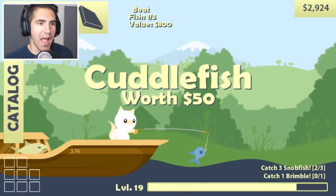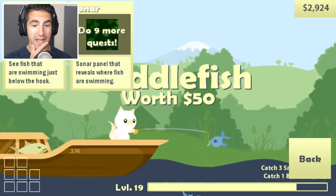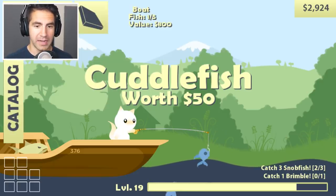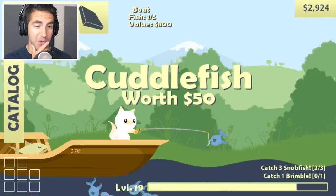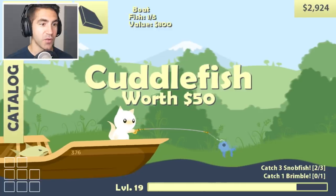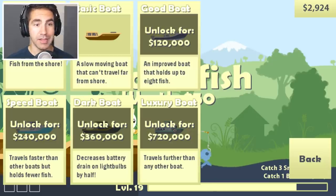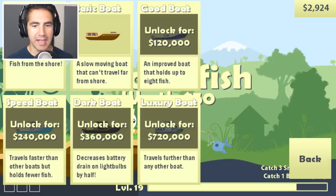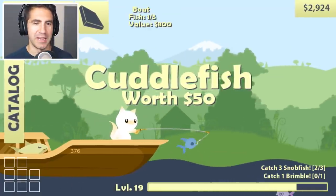We gotta do these quests. To get sonar, we need to do nine more quests. I need to catch another snob fish and a brimble — I think I know where the brimble is. There's so much to do today. As far as boats, we can upgrade the good boat for 120,000, speed boat for 240,000. These boats are so expensive, but once I catch a tiger shark, we're gonna be rolling in money.